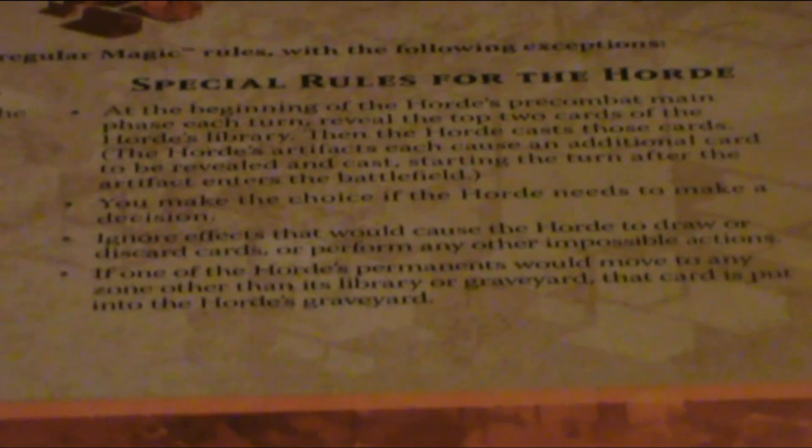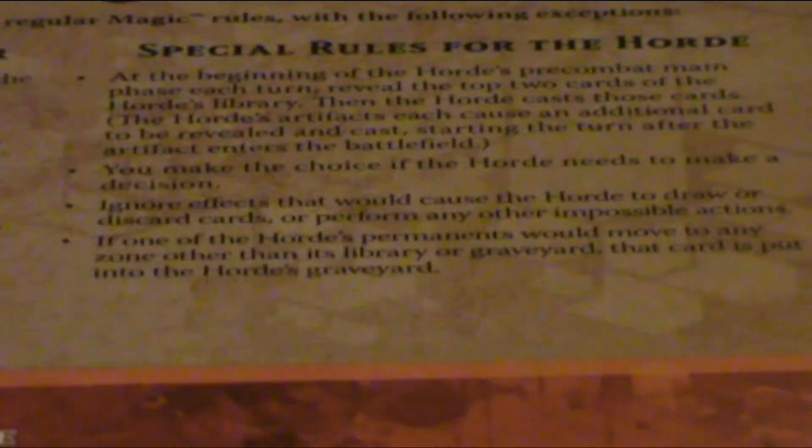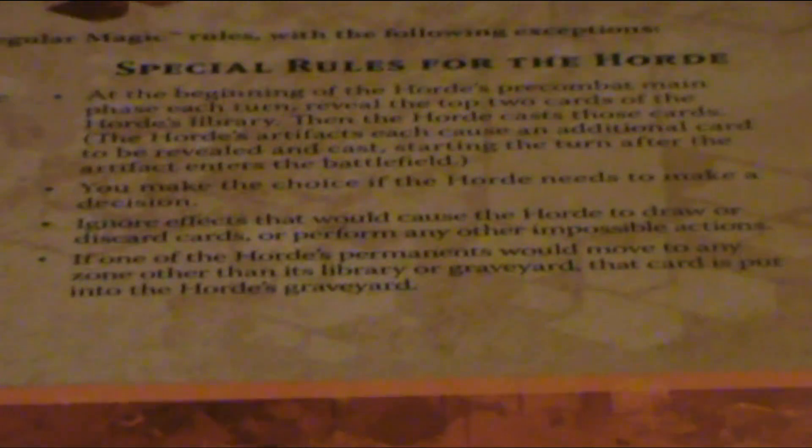At the beginning of the horde's turn, it's going to reveal the top 2 cards of the deck, and those cards are going to be cast for free, just like the Hydra was. That's how it replenishes its field and keeps the battle up. You make all the choices for the horde deck, and you ignore any impossible effects, including having the horde draw or discard cards. If the horde's permanents are removed from the field and sent anywhere except the library or graveyard, just send them to the graveyard instead — so if you have anything that says Exile Target Artifact, it goes to the graveyard instead.